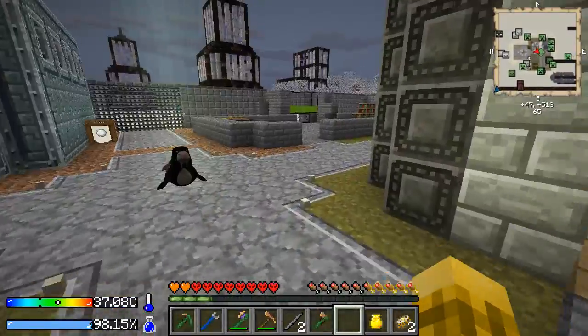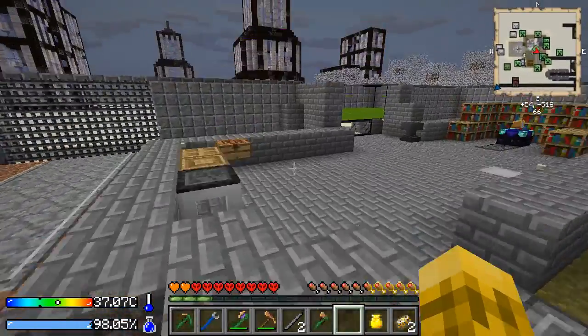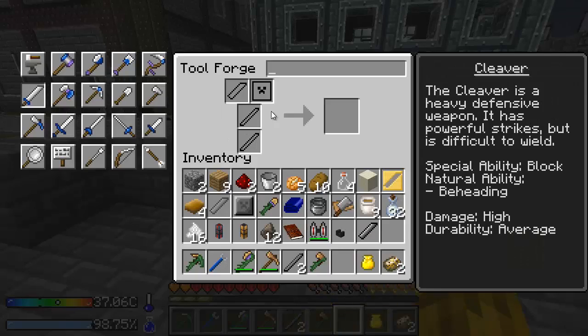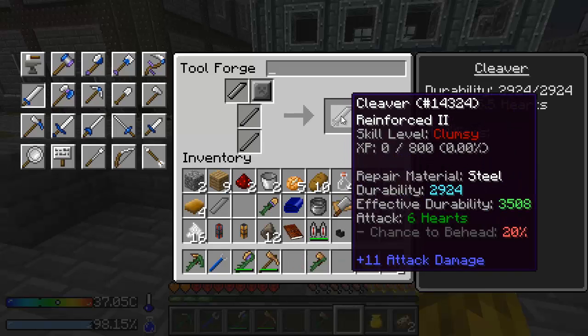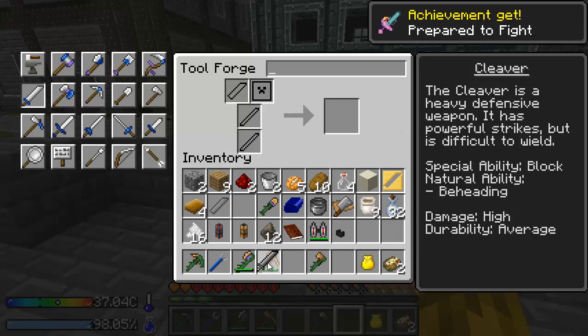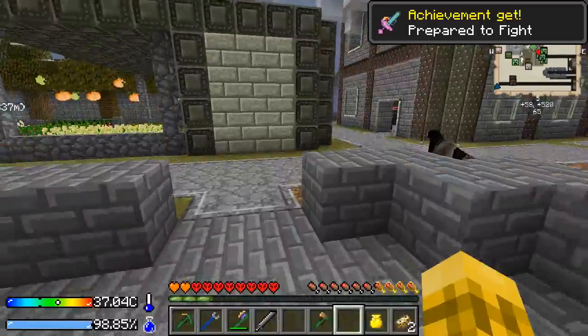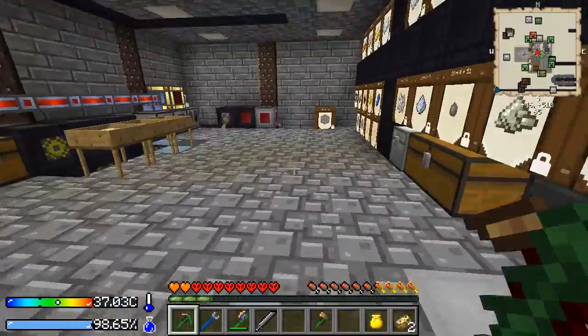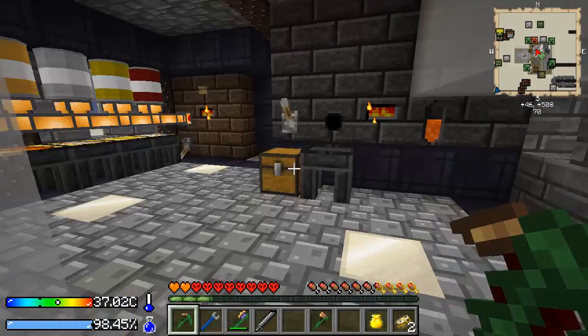But now we should be able to go outside and craft this guy — the cleaver. Not a stone cleaver, use real parts. There we go. Awesome. We have a weapon, guys. Finally. We don't have to rely on our silly mattock that doesn't level up when you hit with it.